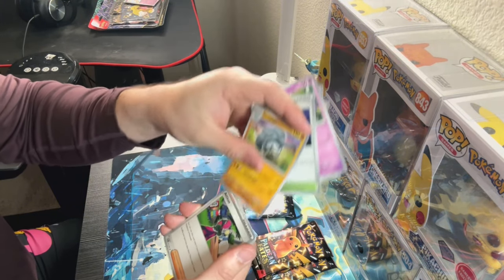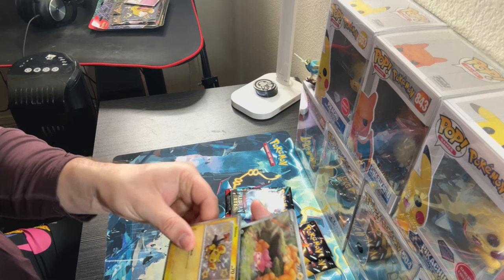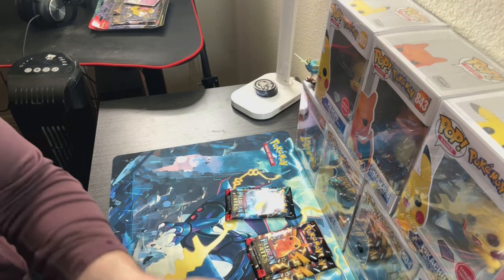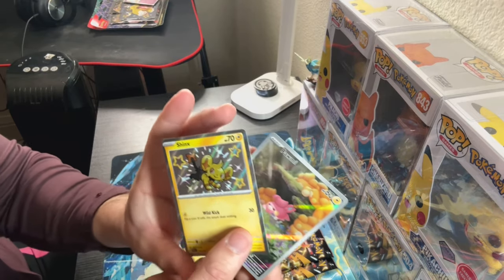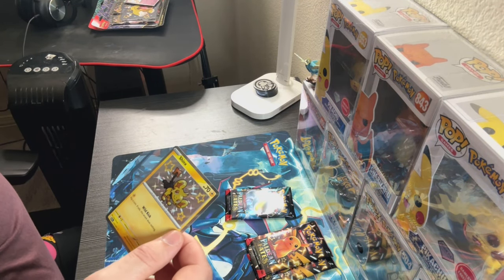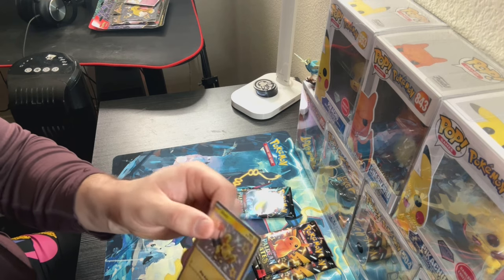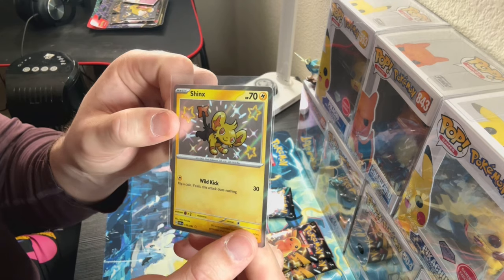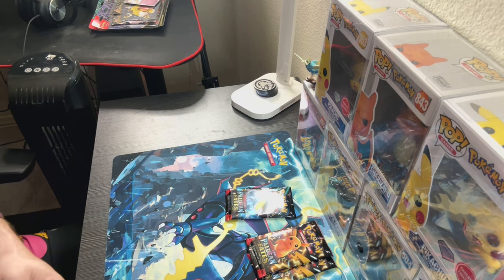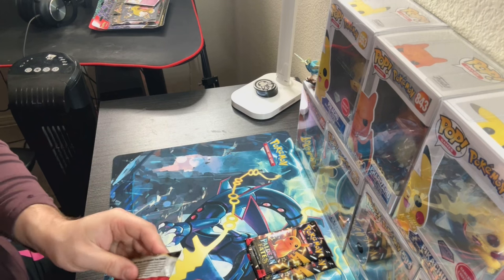Scyther — all shiny by the way. Oh there we go — shiny Scyther! Baby shiny Scyther, sheesh, triple! That boy Scyther is a savage. I remember trying to farm Scyther in what I think was Brilliant Diamond and Pearl — I'd always try to farm the shiny one. That golden black just looks too crispy. All right, three packs left.